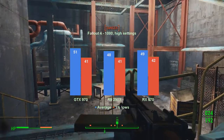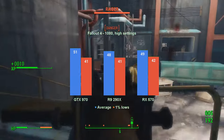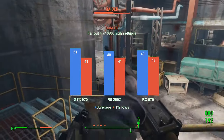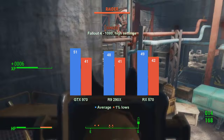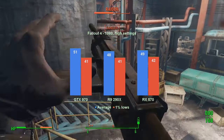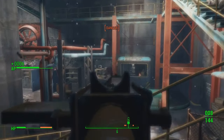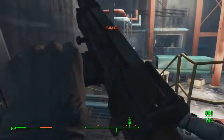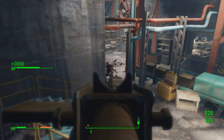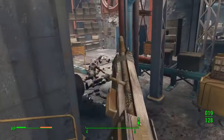If you want a bit more performance, you can drop the settings to high. There's little drop in visuals and fps improves a bit: the R9 290X now averages 2 fps higher with 1% lows increasing by 1. The GTX 970 performs largely the same as at ultra, and the RX 570 improved by only 2 fps for both average and 1% lows. No point in going lower than high settings - all cards run the game fine at ultra, and visuals degrade significantly at medium. Considering there is little performance benefit from dropping to high, I will play this game at ultra.